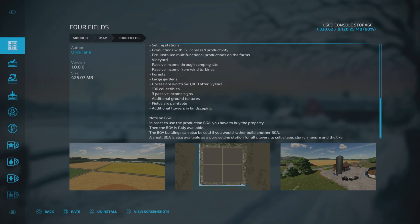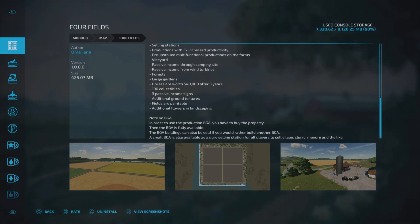It does note at the bottom: in order to use the production BGA you have to buy the property, then the BGA is fully available. We'll look at that as we go around. Let's go and check it out.